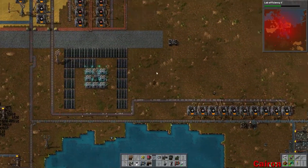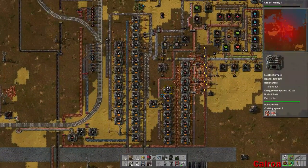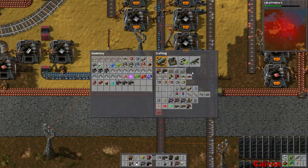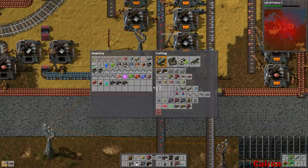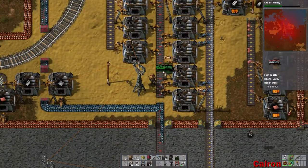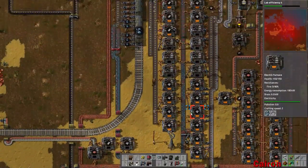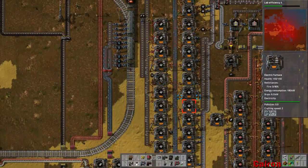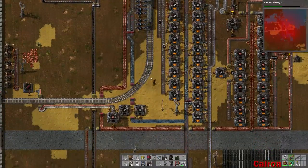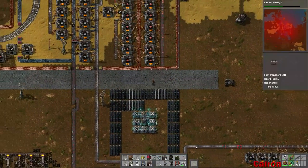We need to put our splitter back in. Let's make a higher speed splitter here, and then we can make sure that our guys get everything that they need. We're going to rely pretty heavily on our iron production here, so I think I might go put in some more electric mining drills for our iron supply. Oh yeah, look at that go - holy cow, that's what I like to see. We might actually need to start upgrading this. That's awesome, I like that.